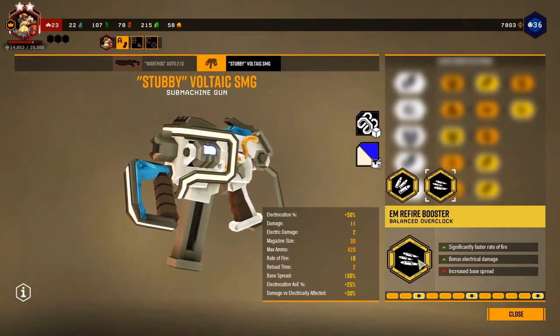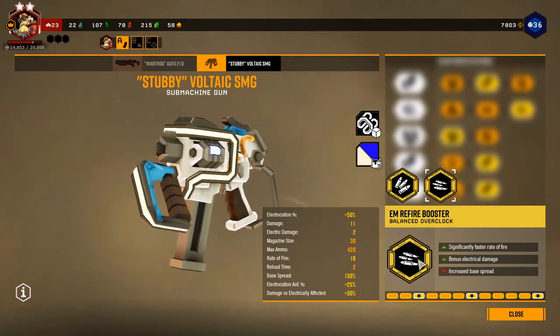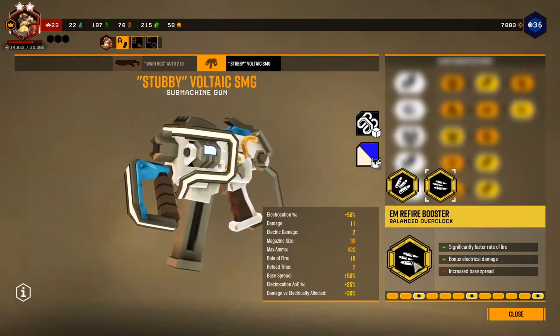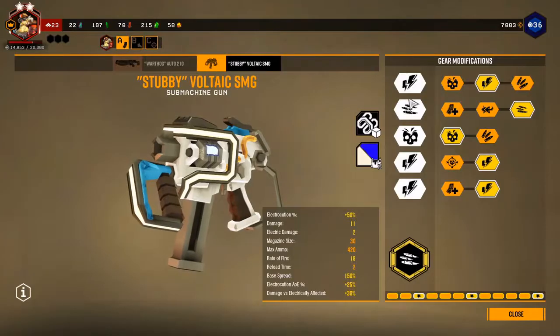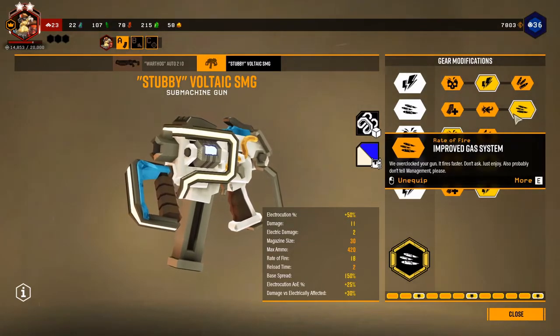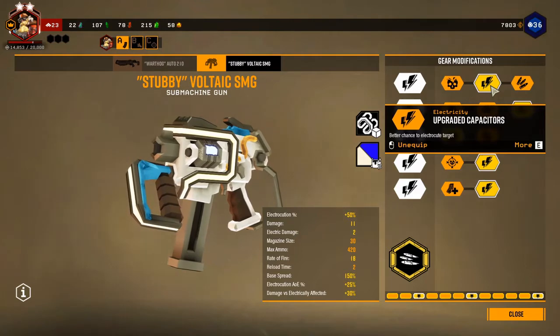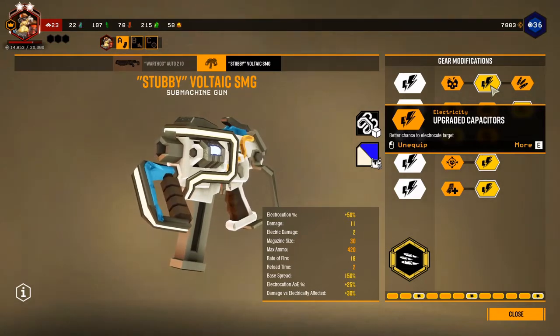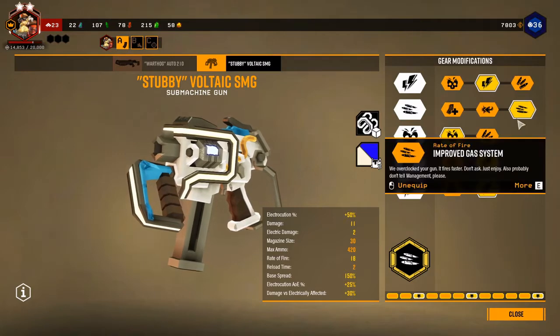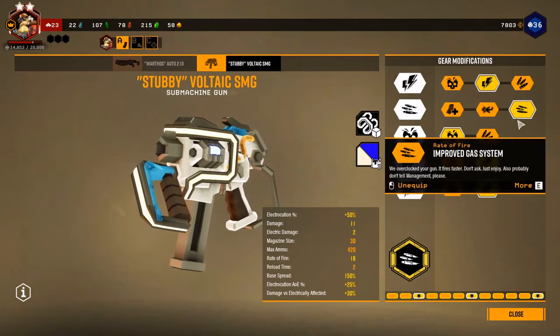With the EM Refire Booster you can get the highest rate of fire from the Stubby that you can possibly get. It's very good for electricity damage, so I'm doing an electricity build here. I did Upgraded Capacitors for a better chance to electrocute targets, since a lot of the damage you're doing comes from electrocution. I also added Improved Gas System so it fires even faster, making it even more effective.